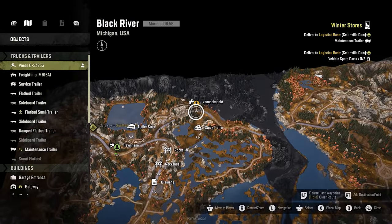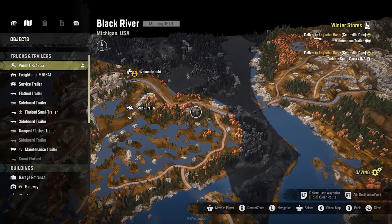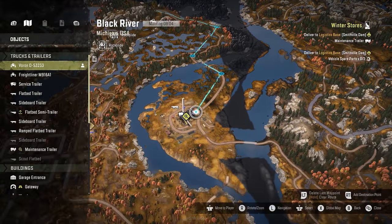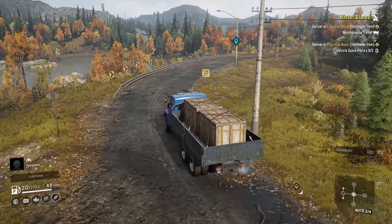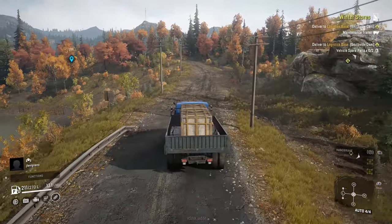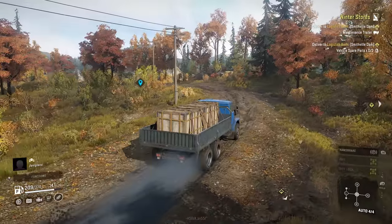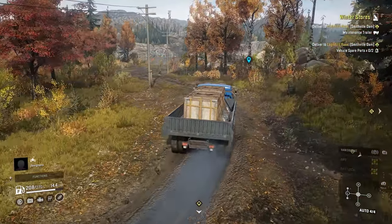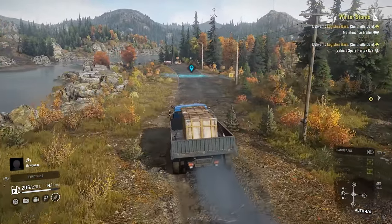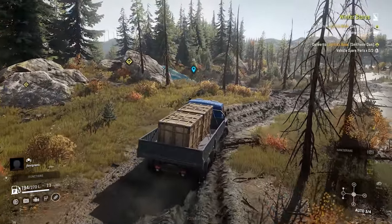They confirm the correct route and Bubby tries crossing the river with the Russian truck. Despite low frame rates and the risk of rolling, the Russian truck handles it. Meanwhile, Levi is getting the smoothest performance he's ever had in SnowRunner. Something appears to be updating in the background on Steam.